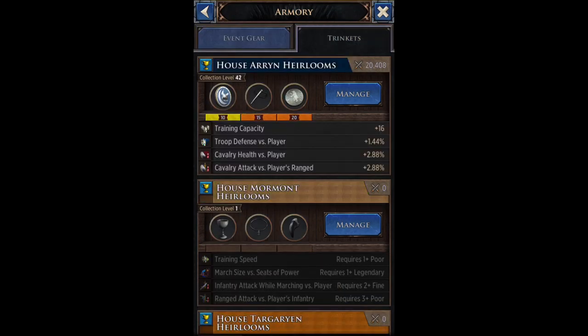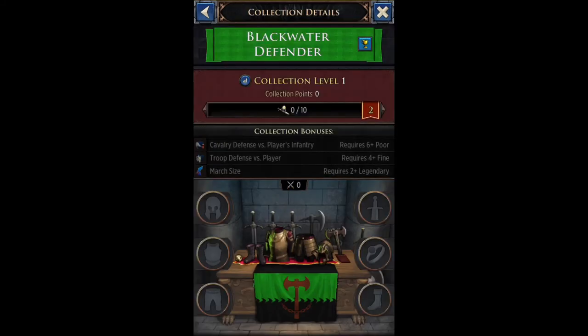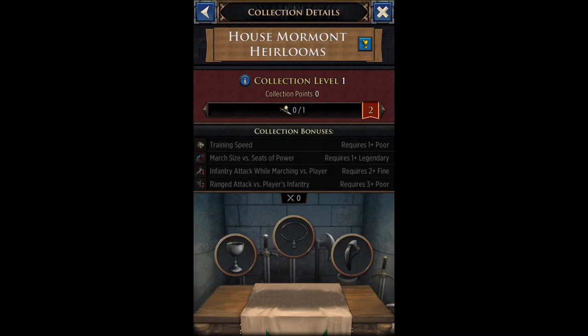If you don't have a lot of materials or you're not spending money on the game, just go for the base requirements. For your normal armory that's two legendary (yellow), two blue (fine), and two common (gray) items. For your trinket armory it's one legendary (yellow), one fine (blue), and one common (gray) item. If you have all three you'll unlock all your bonuses. Even at low levels the bonuses are present, and as you increase the level and rarity of your items your bonuses will keep getting better.